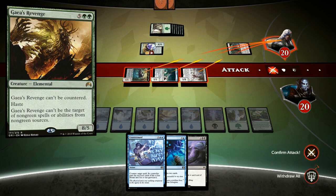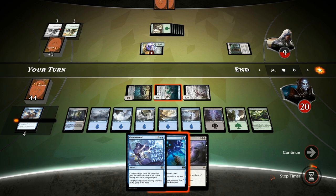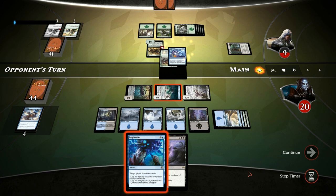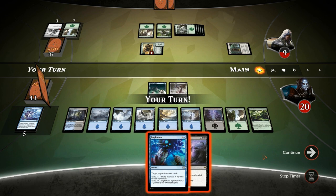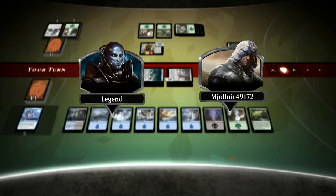We could leave back a Scion if afraid of Gaea's Revenge, but we're still at twenty so we don't have to be. We pass the turn and hope our opponent replays the Hydra so we can counter it. Before the opponent gets a chance to attack we tap down the Maulers. We could have cast Inspiration there, but the opponent is pretty dead so no need. Sweet, on to the next one!